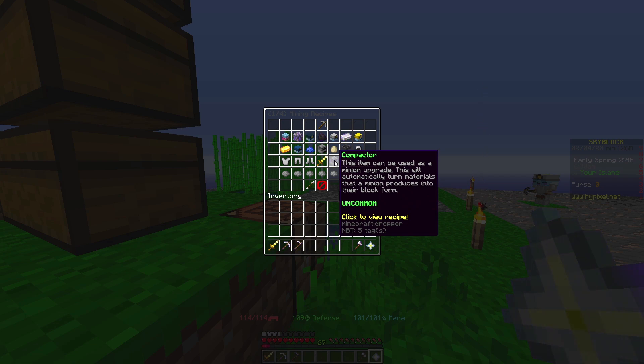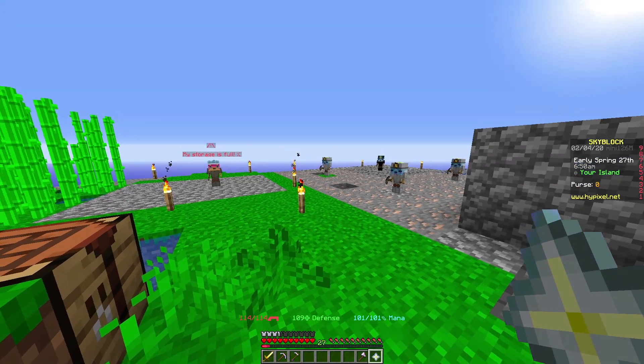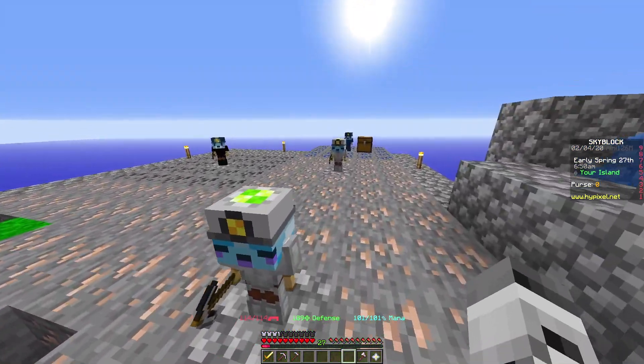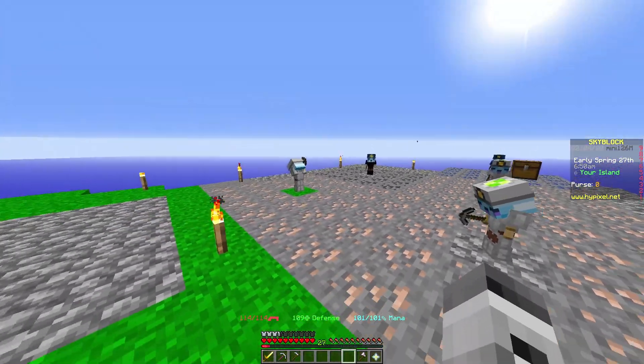A lot of footage got corrupted, so basically I collected a bunch of lapis, tried to upgrade my minion, figured out I had the compactor recipe, and made some compactors. The compactor takes enchanted cobblestone and enchanted redstone, and I haven't gotten redstone yet — so next episode I'll probably get some redstone minions going, since compactors are super useful for getting more material.